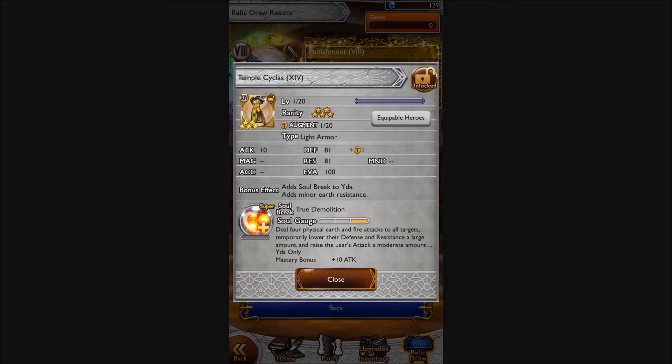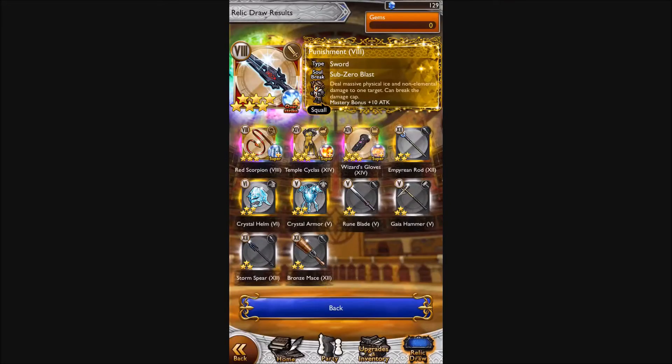It does four physical earth and fire attacks to all targets, temporarily lowers defense and resistance by a large amount, and raises the user's attack a moderate amount. And we get Wizard's Gloves — I've got three of these now, so that's another eight-star. And Punishment, Sub-Zero Blast.